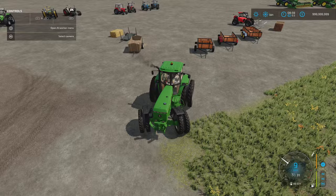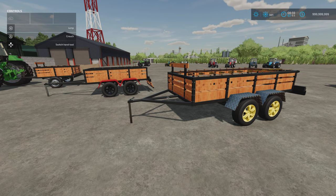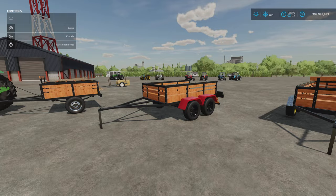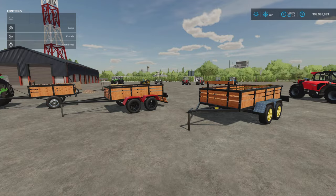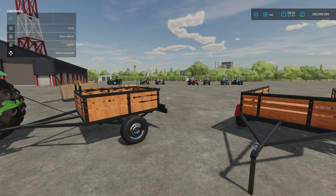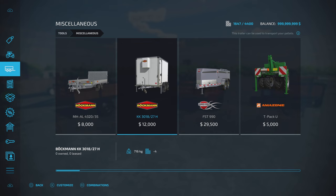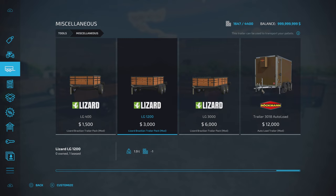Next we've got the Lizard Brazilian Trailer Pack by Vinco Mods — three trailers in this pack. 9.19 megabytes download. We've got three slots, four slots, and four slots — single axle, double axle, double axle. These don't have a bulk capacity but do have straps, so they're for bales, pallets, logs, anything like that. Found under miscellaneous. The LG 400 is 1,500 to buy, the LG 1200 is 3,000, and the LG 3000 is 6,000. Slot counts come down to one.